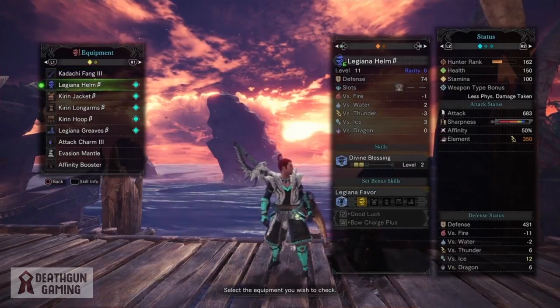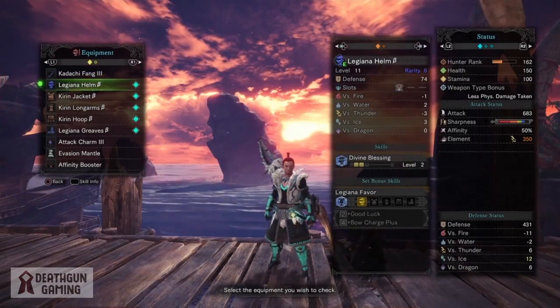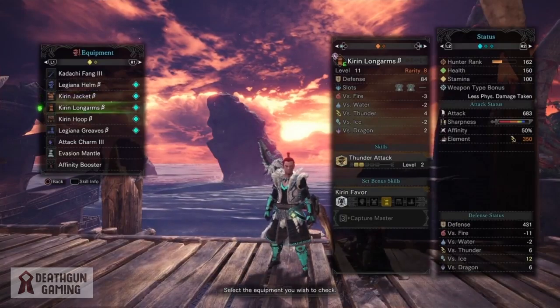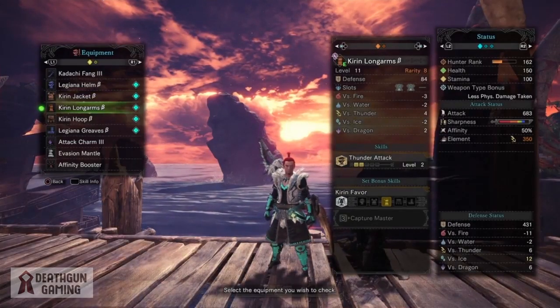For our helmet we have the Legiana helmet B, which works really well giving us divine blessing and one slot. For our chest piece we have the Kirin jacket B, finishing off our divine blessing and going a little over it with one slot. For our arms we have the Kirin long arms B, giving us 2 slots and 2 points into thunder attack.